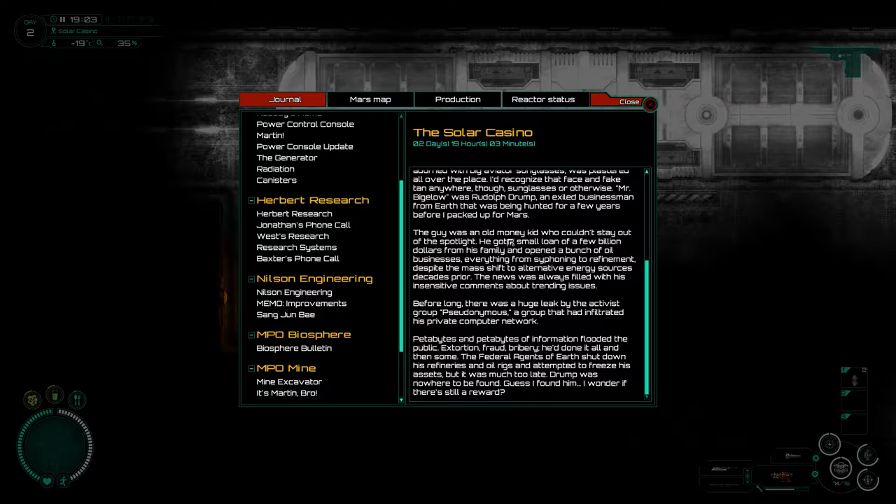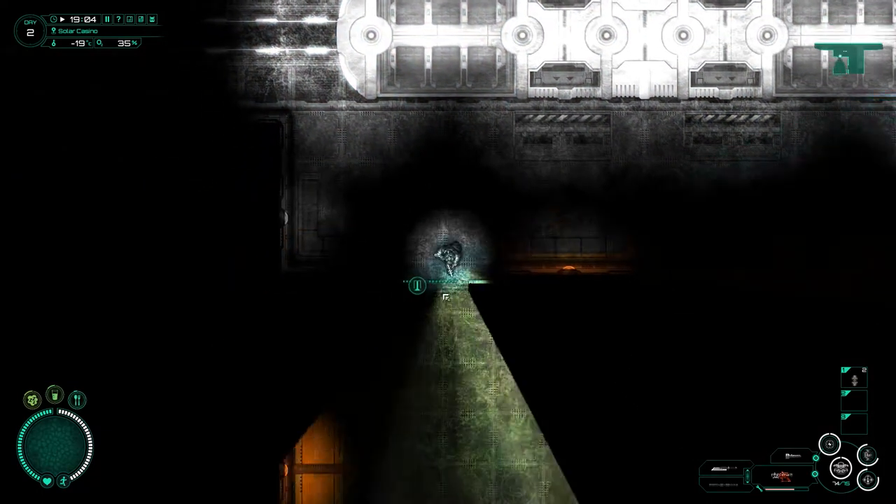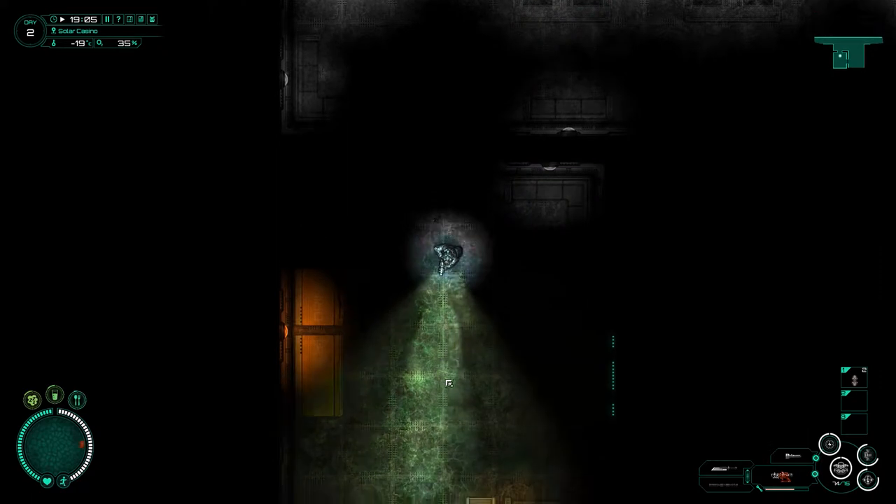Mr. Bigelow didn't have a first name — his face with big avatar sunglasses was plastered everywhere. But behind those sunglasses, Mr. Bigelow was Rudolph Drump, an exiled businessman from Earth who had been hunted for years before I packed up for Mars. He got a 'small loan' of a few billion dollars from his family and opened a bunch of oil businesses. Despite the mass shift to alternate energy sources, he kept going. Then the activist group Pseudonyms infiltrated his private network — petabytes of information flooded out: extortion, fraud, bribery. Federal agents shut down his refineries and tried to freeze his assets, but Drump was nowhere to be found.